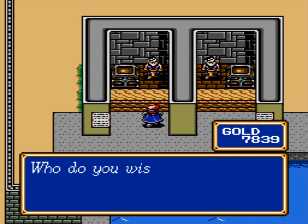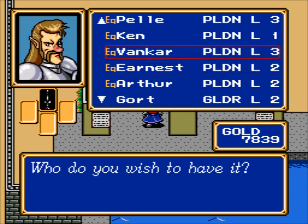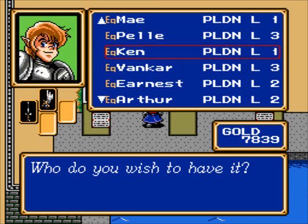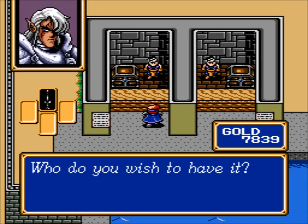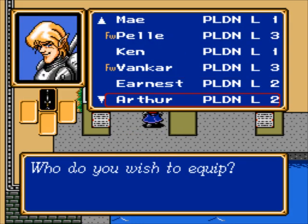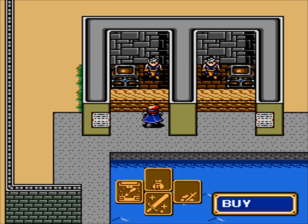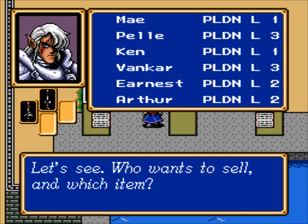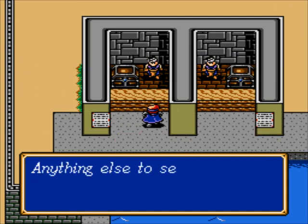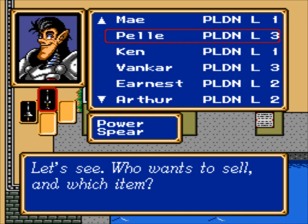So let me buy one Chrome Lance. Who would need one? I'll do some shuffling around with things — let's go ahead and give it to Ernest for right now. Ernest with that, bringing him to 41 attack. And now I'm going to go ahead and sell all of the unequipped stuff, like power spears, mostly because I need the money. Amazingly, I did not pick up a whole lot of money when power leveling.